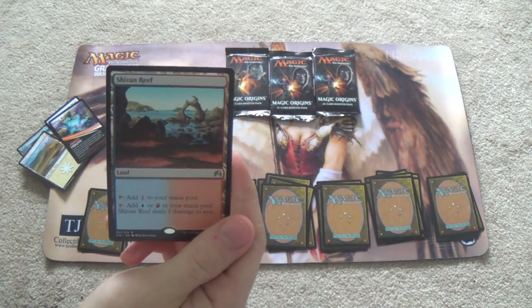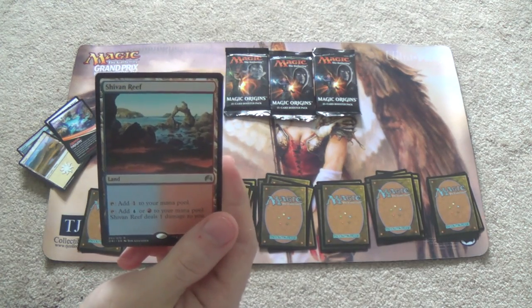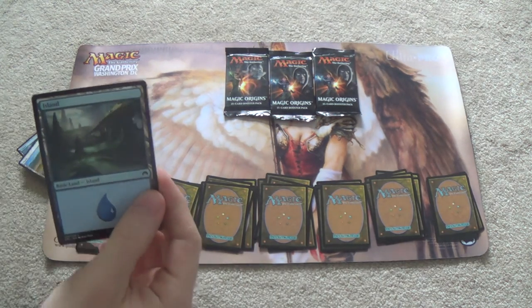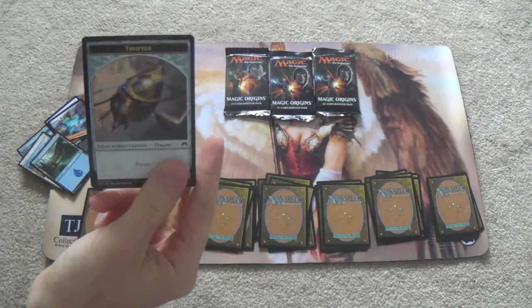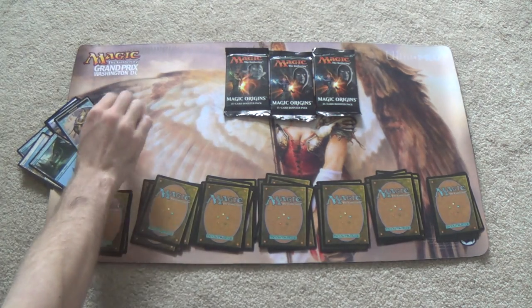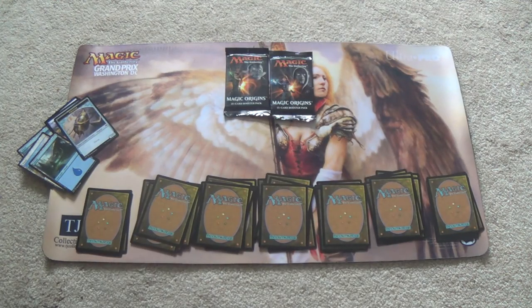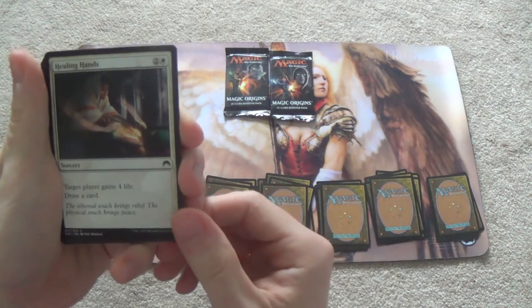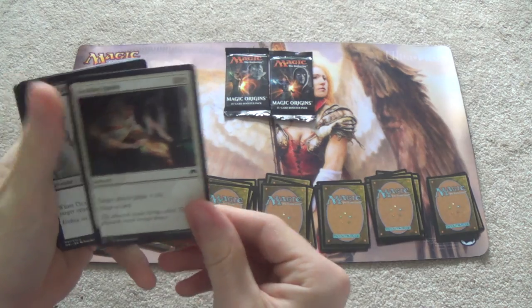Shivan Reef — I will sell you before too long. I'm just going to set you in multicolored. Island. Hopefully TJ still has his Origins or Shadows Over Innistrad sealed decks together, and then maybe we can play games against one another. Healing Hands — it just cycles and gives you four life. That's okay I guess.